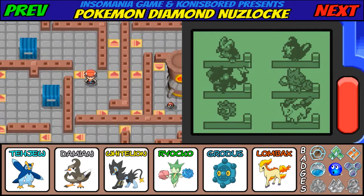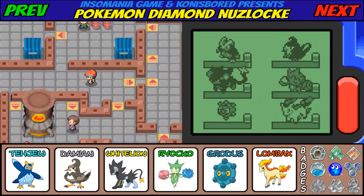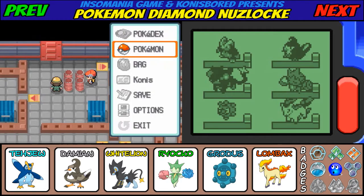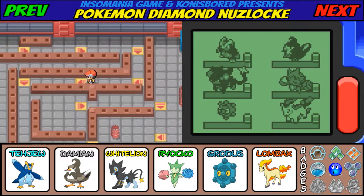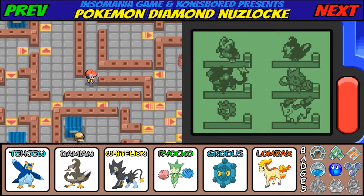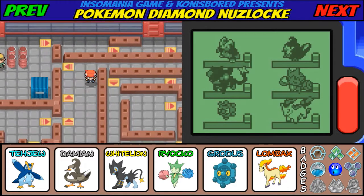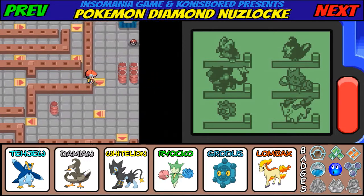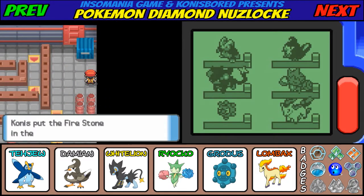I wonder if I should have caught that Wingull, because that Wingull actually counts as my Fuego Ironworks catch, and there are quite a few Electric Pokemon here. Stupid spinner tiles! Oh my goodness, the spinner tiles are so trollish — it's exactly like the Rocket Hideout. For those of you who don't know, they actually brought these spinner tiles back in Pokemon X and Y for Lysandre Labs. This place is a freaking maze. Tojiu has found a Firestone — this will be really good.